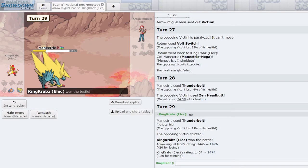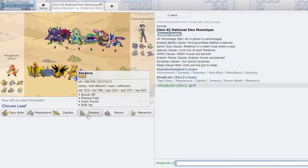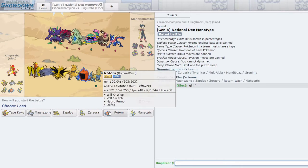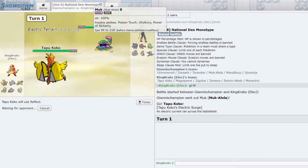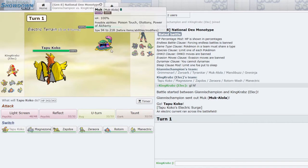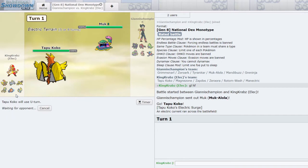Now we have a game against Mono Dark. I think Zeraora is pretty good in this game and Magnezone can do some work too especially if I get some Iron Defenses up. We're going to open up with Koko as usual as they open up with Munchlax. That's kind of scary - we're going to Reflect turn one as they probably Poison Jab here. I don't have a huge opportunity to set up Iron Defenses on Magnezone. Actually, is this Zoroark? I think this might be Zoroark - I'm going to Taunt to try and break the illusion if it is.